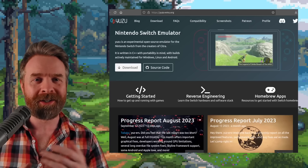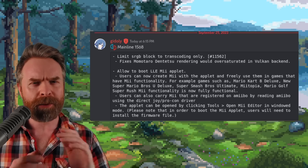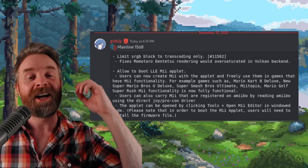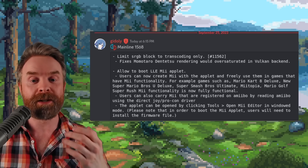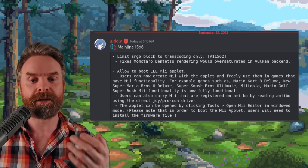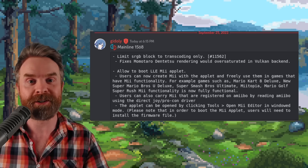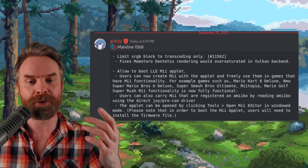Still talking about the Switch — we're talking about Nintendo Switch emulation with Yuzu. Yuzu just got a brand new update. This was part of the paid testing early access version, and now it's part of the free mainline build. As of mainline 1568, it allows users to boot the LLE Mii applet. Users can now create Mii with the applet and freely use them in games that have Mii functionality — for example, Mario Kart 8 Deluxe, New Super Mario Bros. U Deluxe, Super Smash Bros. Ultimate, Miitopia, and Mario Golf Super Rush. Users can also carry Mii registered on Amiibo by reading the Amiibo using the direct Joy-Con/Pro controller driver.